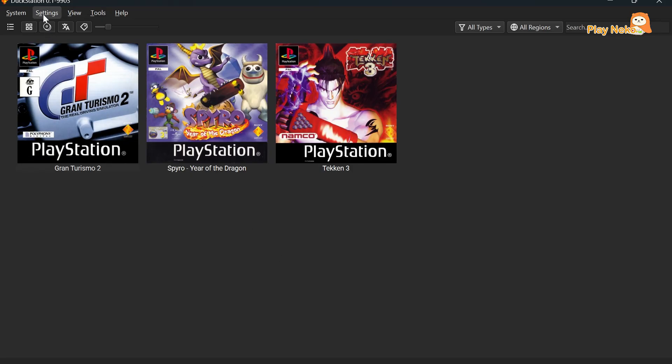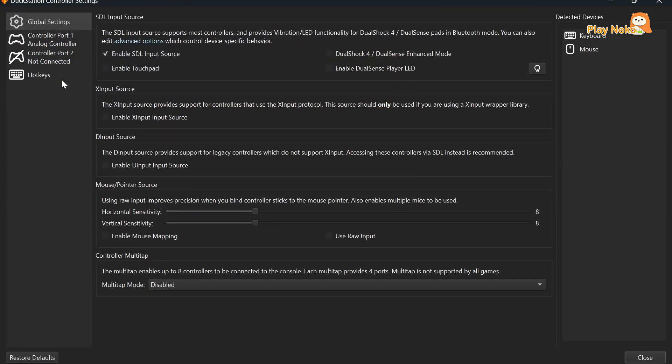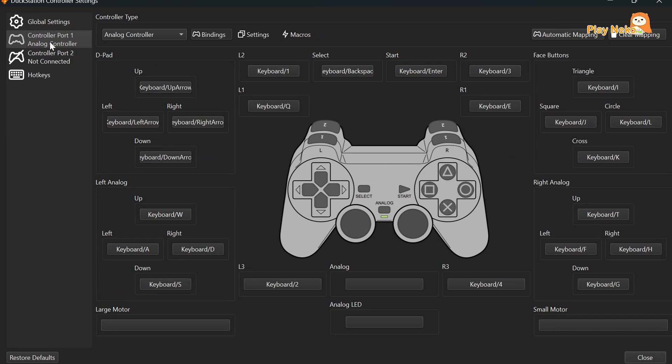Next, we're going to set up the controller. Open the Settings menu and select Controllers. In the Controller Port 1 section, under Automatic Mapping, if you're using an external controller such as a PlayStation or Xbox controller, connect it to your PC first. Once detected, an option called X Input Controller will appear — select it. If you prefer to play using a keyboard, simply choose Keyboard and the keys will be automatically mapped.